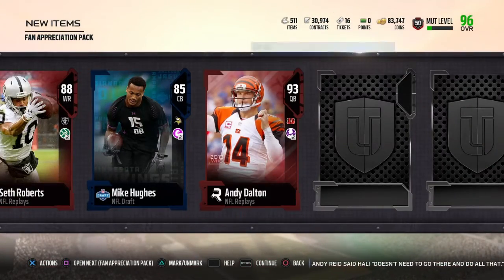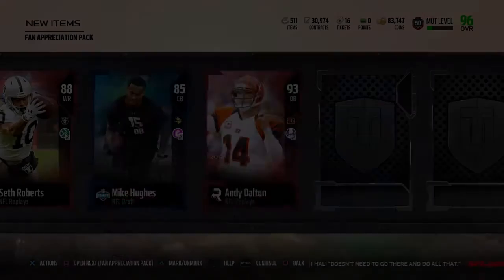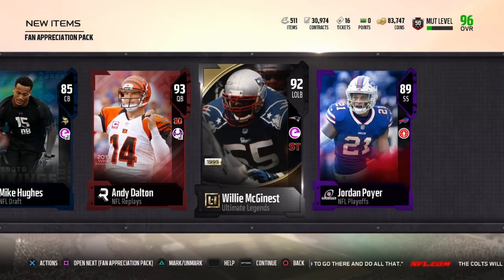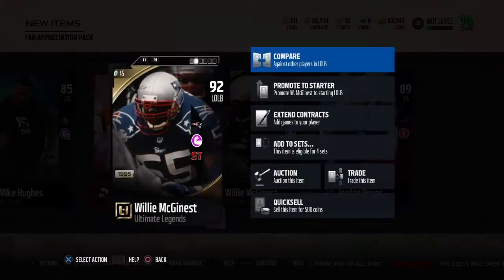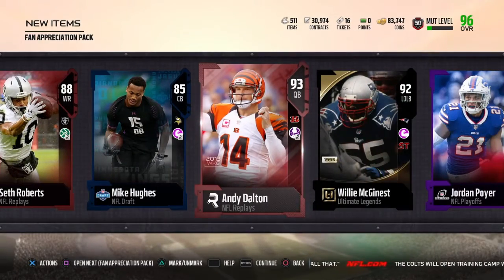These packs are really fun to open because you get five cards. We pulled a 93 Andy Dalton — week six, I'm not sure who the week six theme is but that might be the best card in the set so it probably goes for a lot. Also a 92 Willie McGinnis. I have no clue what these cards are going for, but it's free coins.